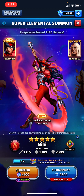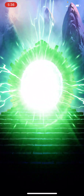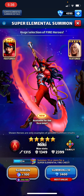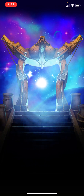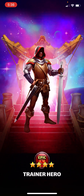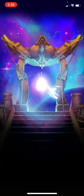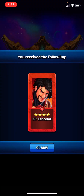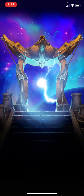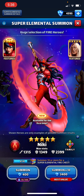Let's do these pulls — a two-star, a two-star, and a two-star. Hey, that's what we like to see. Sujri — ooh, a four-star trainer hero, not bad. And the big one — Boucham. No luck for me. Not gonna spend any extra gems.